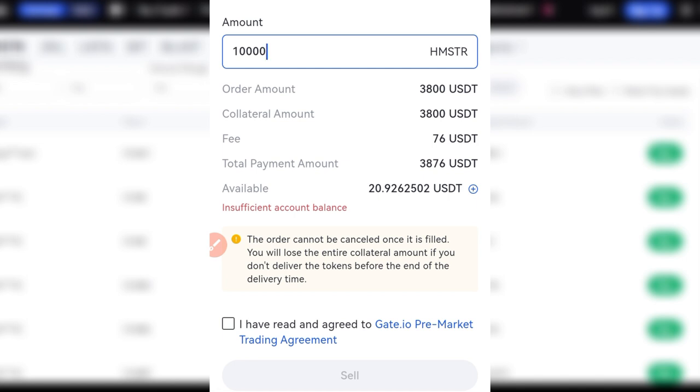I see a lot of comments from you guys and you don't understand this pre-market thing, so don't go through that route. Go and farm the Hamster token right now — you can still earn a lot of points before the airdrop. Even if Hamster Combat says they're only giving airdrops to those who farmed until a certain date, I don't think there will be a condition like that. So go and farm this token right now and you will be able to qualify to get some of these airdrops when Hamster Combat finally gets listed.